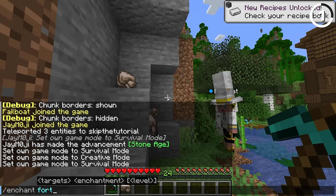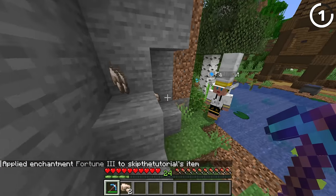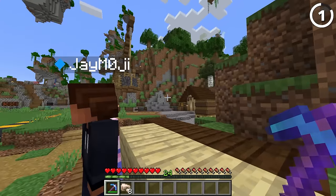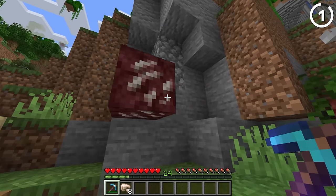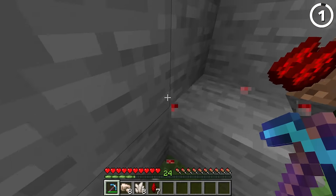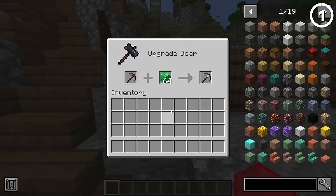What happens when you enchant this with Fortune 3? Double fortune. I'm thinking we might need to go for Fortune 4. Could you place down some ore? There it is — that blends so well. Yes, you get extra fortune. That's the worst upgrade we're going to see in this video.